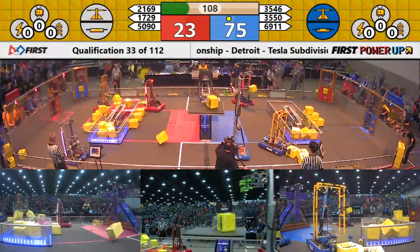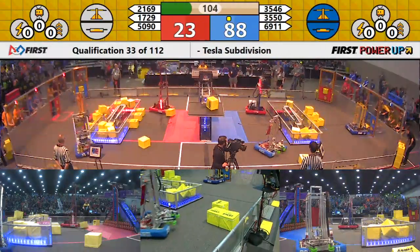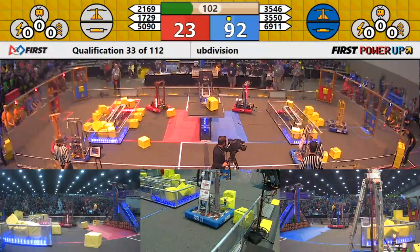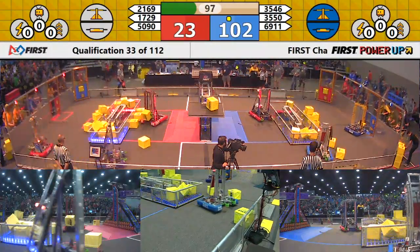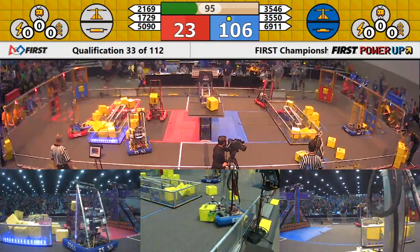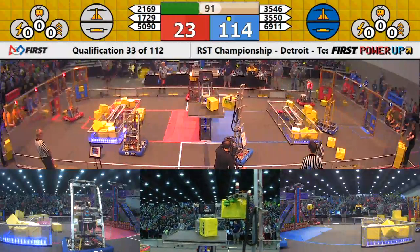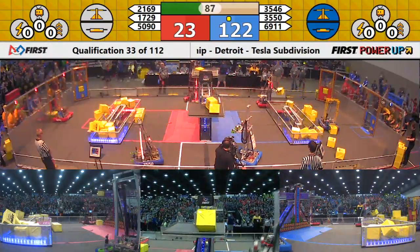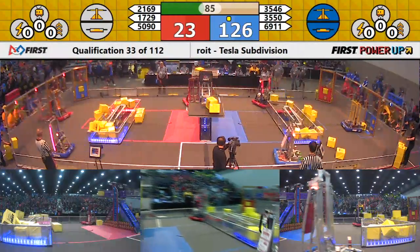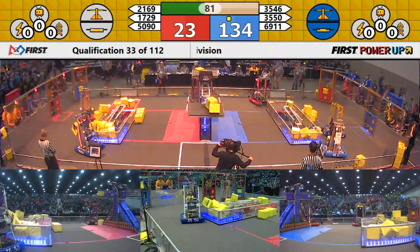Red alliance score has paused. We see some defense coming in on behalf of your blue alliance. That's Robotronics from Quebec — they work the portal with a human player, grabbing some power cubes from the corner of the field and placing them on the red alliance switch. Now they see that Torknadoes is on to their plan. Torknadoes grabs some power cubes and tries to place some through the exchange, most likely working on getting their switch back in a moment. Red alliance still has their score paused with under a minute and a half remaining.